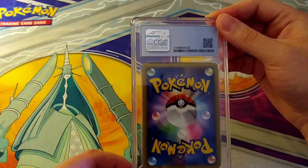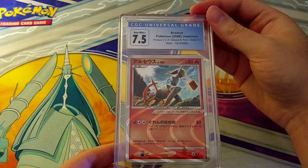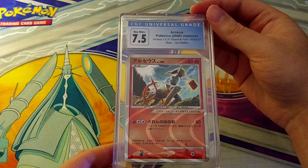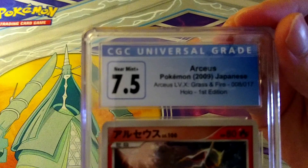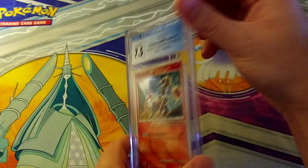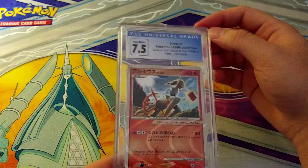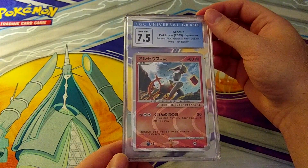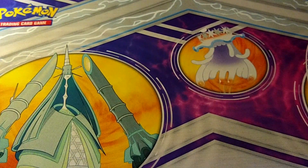Back into Japan with a more modern card — 7.5 on the Arceus 2009 Holo First Edition Japanese card from Arceus Level X Grass and Fire. It's a really nice card and I wish it had just barely pulled an 8, but this was by no means pack fresh. I don't think it really had a shot at anything higher than 8, so that's what it is.